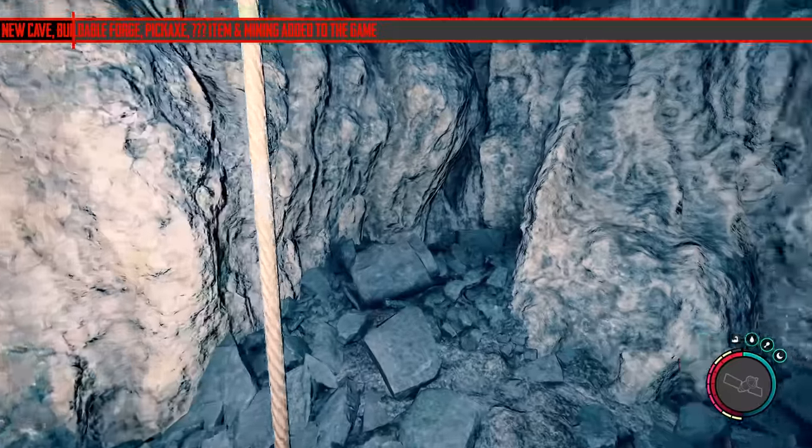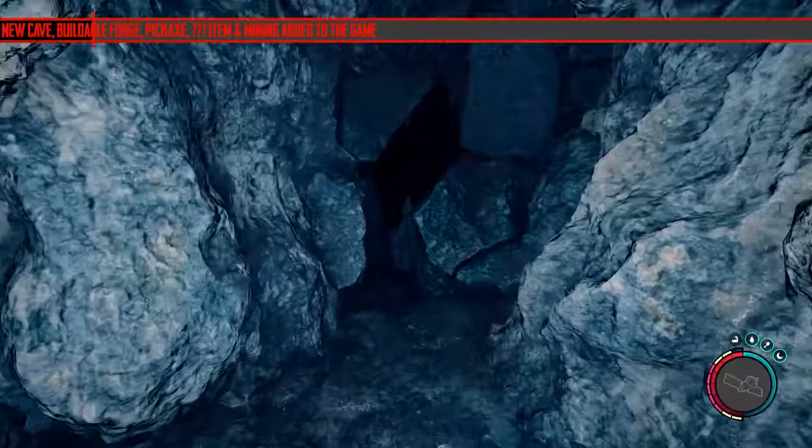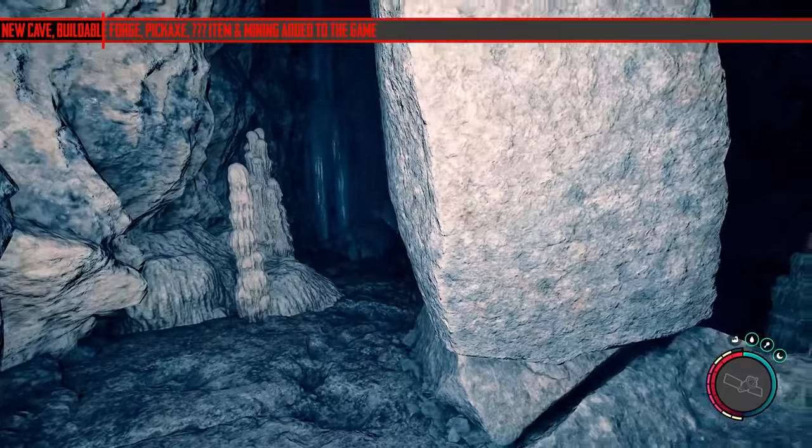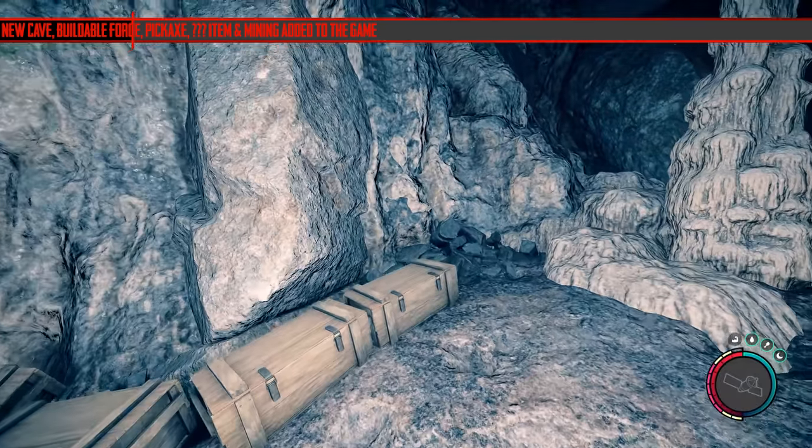This cave doesn't have any enemies in it yet, which is a good thing, so it's actually a safe cave to explore. However, you do need the rebreather, which you have to go to Cave A for — that's near the beach spawn. So make sure you bring that with you. It may also require a torch, I'm not sure.